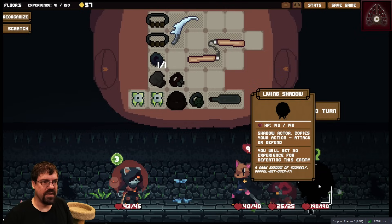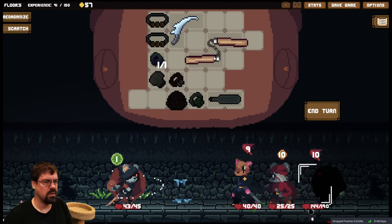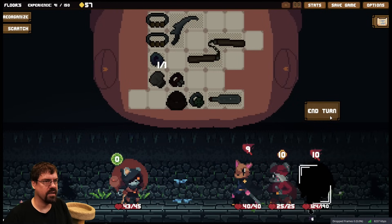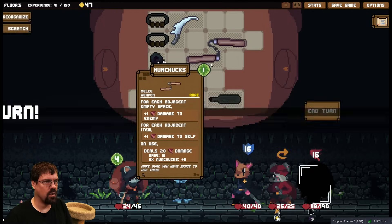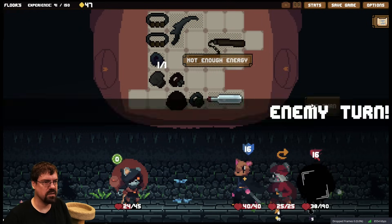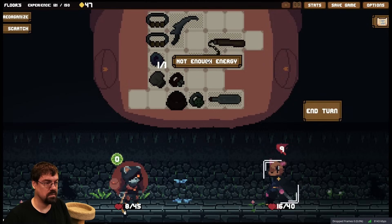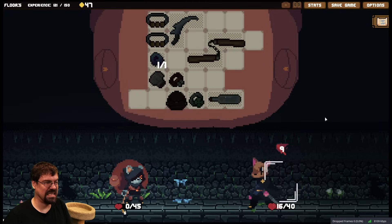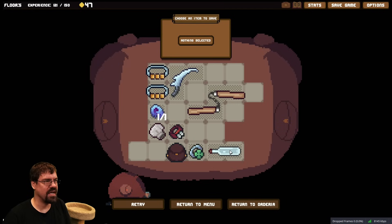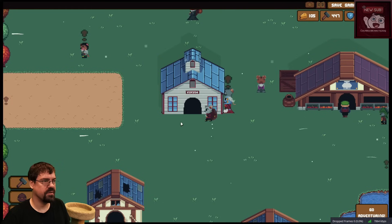Living shadow — shadow actors copies your actions, attack or defend. I don't like that at all. I think I'm dead. Choose an item to save — save the chef hat. Damn dude, not enough defense. That was a super offensive run and we just got overwhelmed. Still a good run though.